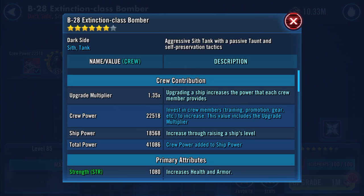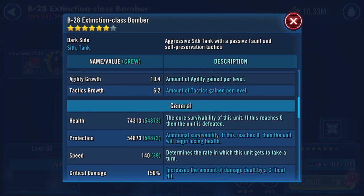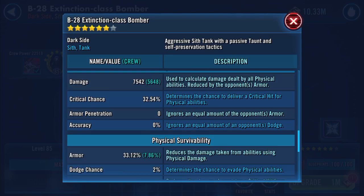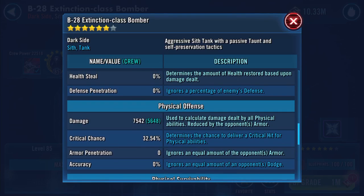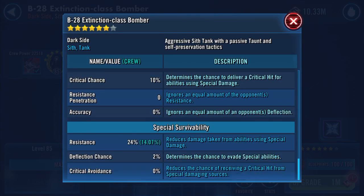Total power, as you can see, is 41,086. Health is 74,313 and protection 54,873. So combined health and protection — pushing 129, almost 130k. Speed is 140. I never remember these numbers, but damage is 7,542, armor 3,312, and 24% resistance.